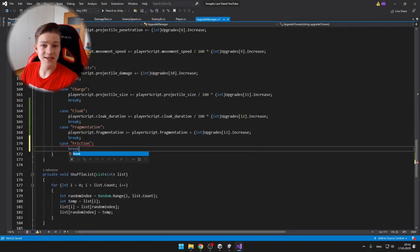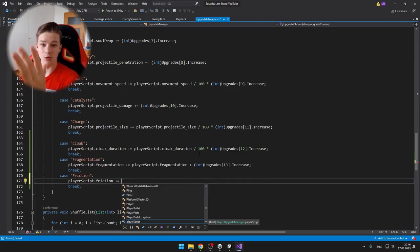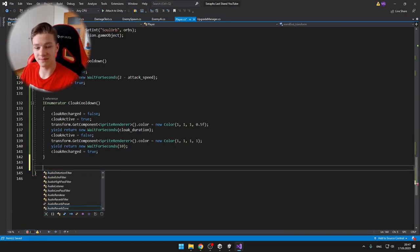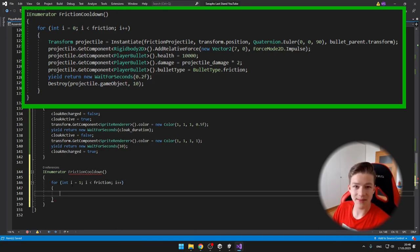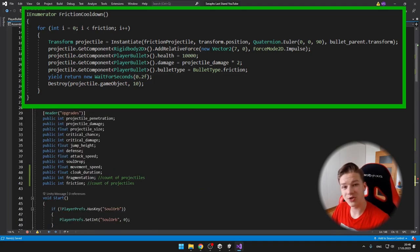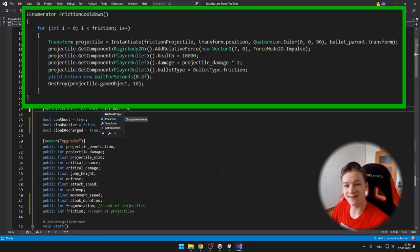Next upgrade is the friction — so when the player walks one meter, it releases a projectile upwards, which explodes. I am creating another IEnumerator inside the player script, because I wanted to wait some time after releasing the projectile, since I might have the friction on level 5 and I don't want to be releasing 5 projectiles at the same time.